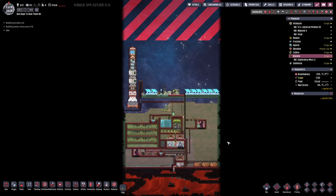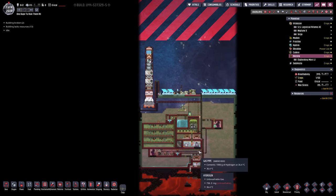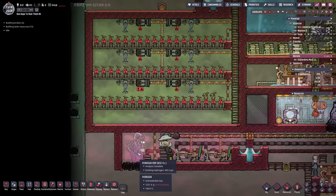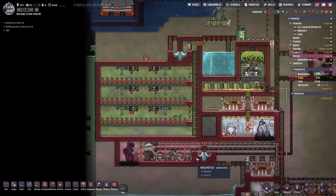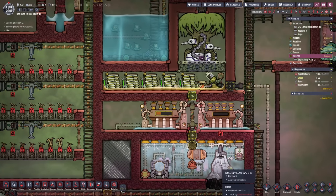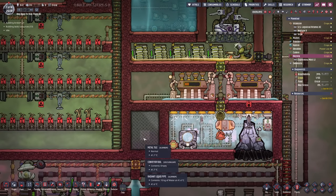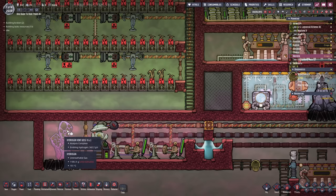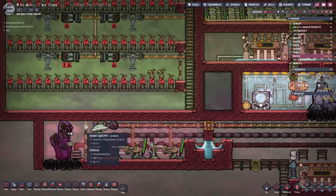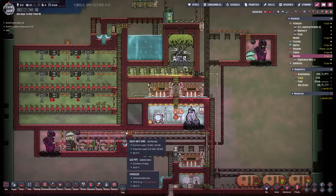Hello everyone, my name is Nathan and today it's time for another episode of Oxygen Not Included here in the One Duplicant Challenge. In the previous episode we tapped into the hydrogen vents so we have proper power here on Oosista. Right now we are still waiting for the water to heat up, the tungsten volcano is gonna kick in very soon, helping with the heating up part, and the hydrogen vent at 500 degrees that we have to cool down is gonna contribute to that as well.